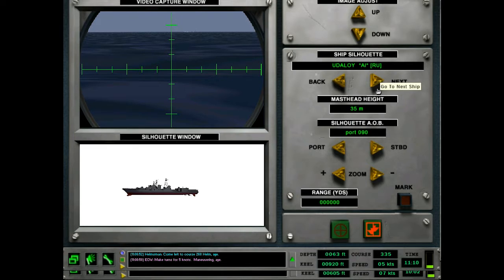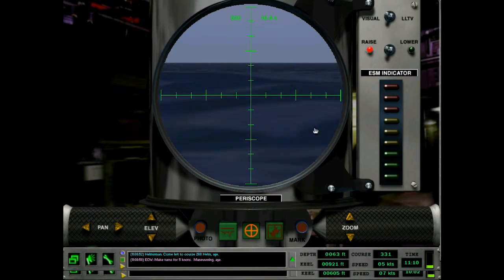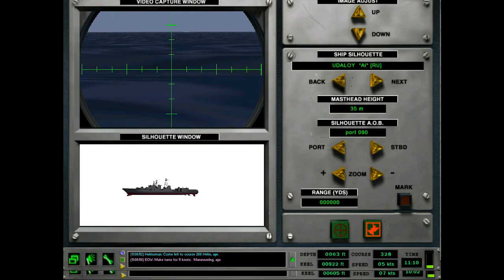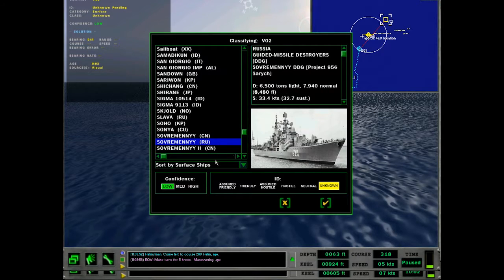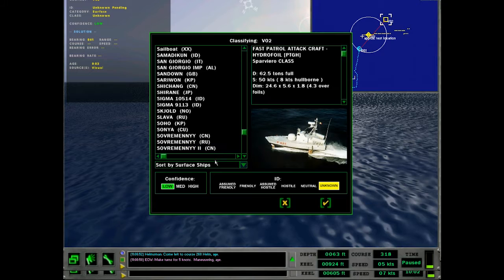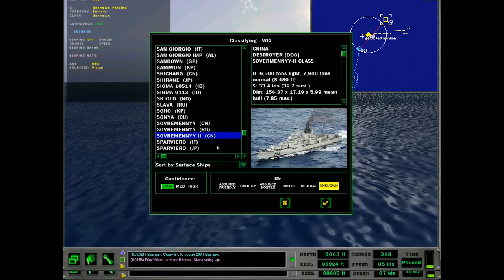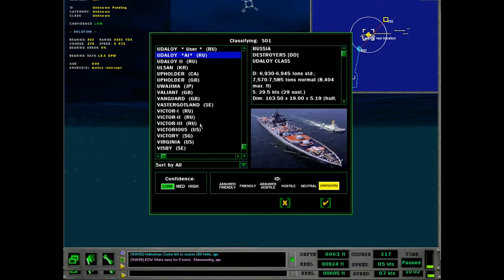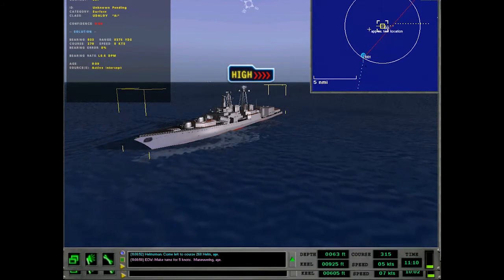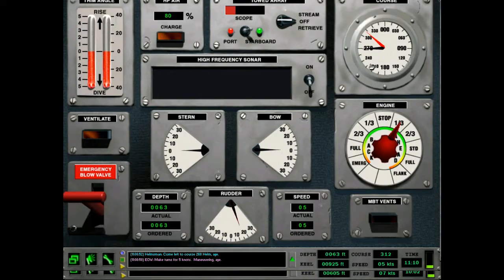Udaloy. Whatever's back there has a tall rear mast as well. Let me take a look at this — close and verify. Yep, that's Udaloy. Zoom it in. Could be Sovremenny — we'll go with that for now. Classified contact as Sovremenny. It's got a small unknown contact too. I was clicking the wrong thing — that is not a Sovremenny. Let me classify one as unknown confidence low, and this guy as Udaloy II, confidence high.